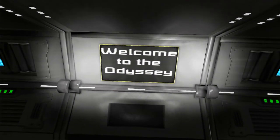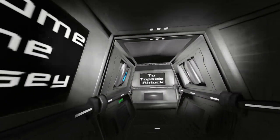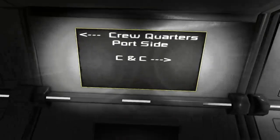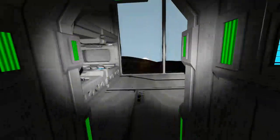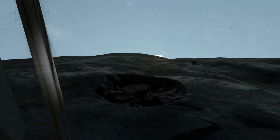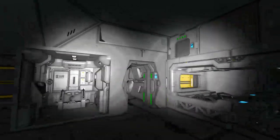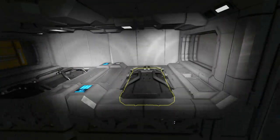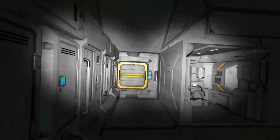When you get to the sign 'Welcome to the Odyssey,' you can turn right to the top side airlock, or you can turn left. Inside the Odyssey we have crew quarters. I do intend on picking up crew members as we go along. Each crew cabin has two beds and a bathroom, lockers, and cargo access.